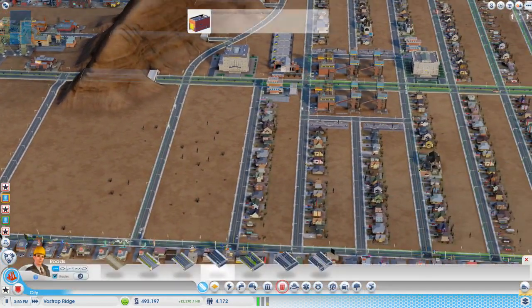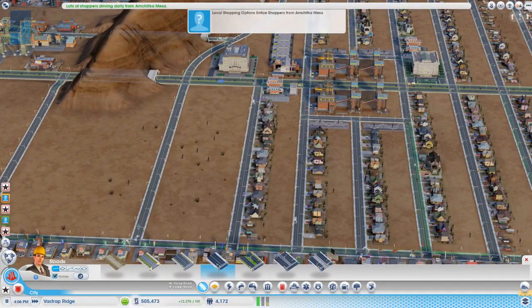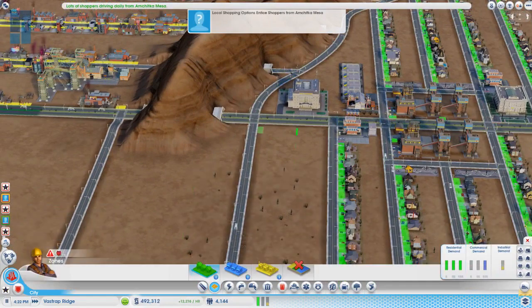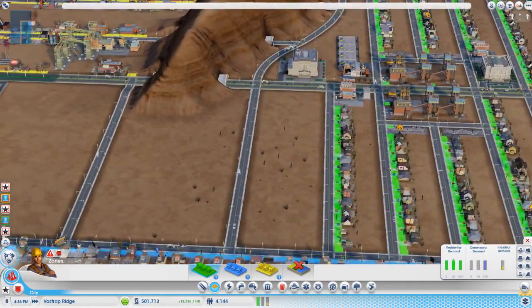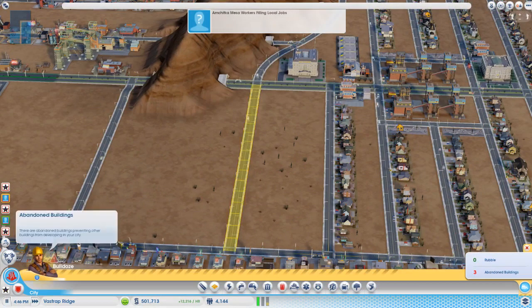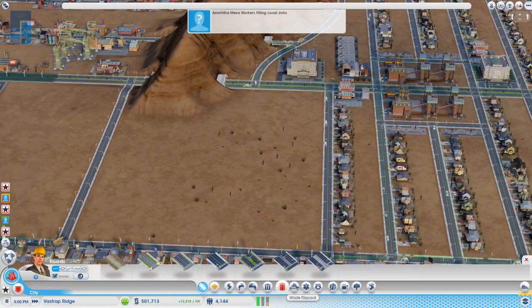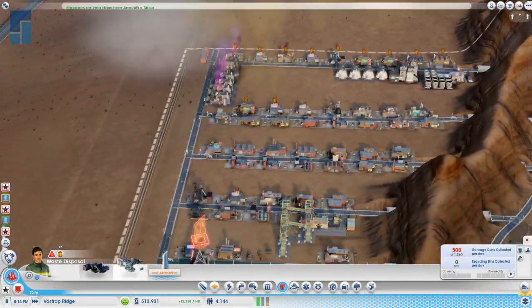That probably makes sense since I had 200,000 people living here that were commuting — I just demolished a city with 200,000 people. Probably should have thought this through a little bit before I started deleting everything. Garbage converts to ground pollution.